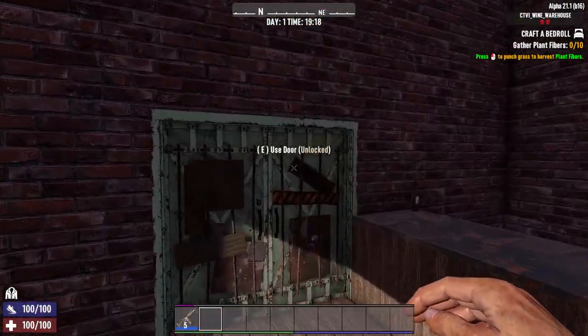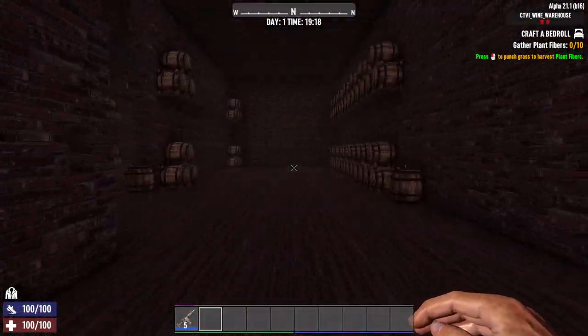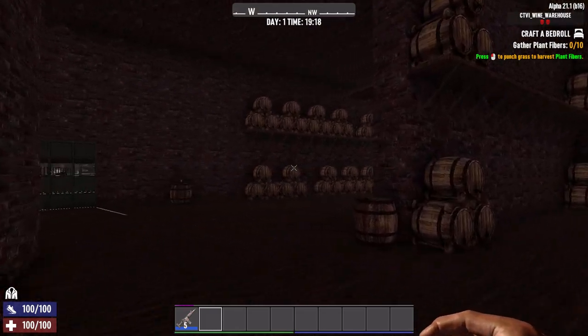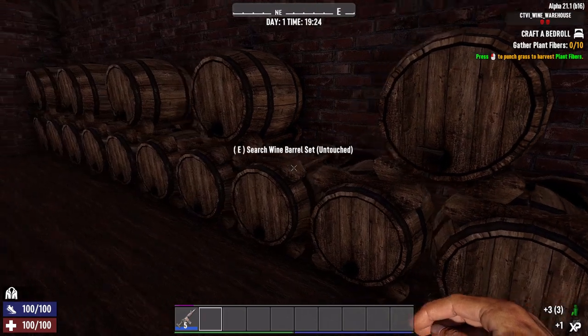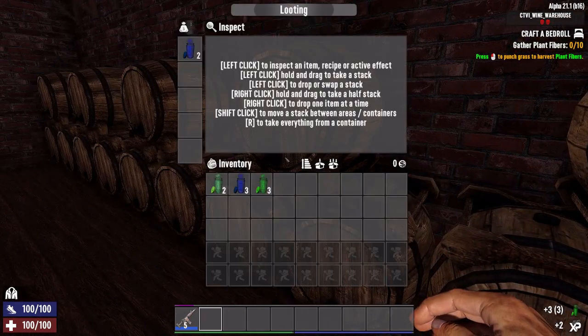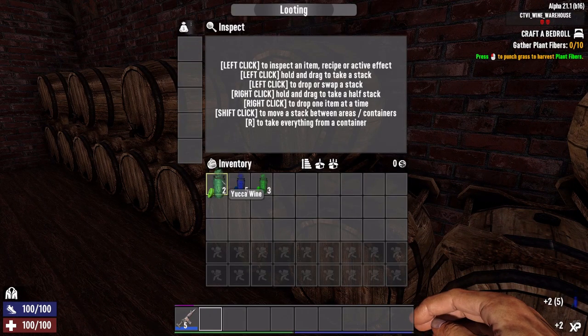The drinks mod adds new wine into the game and is part of the loot that is findable within these barrels. So it's a really simple mod — it just gives you an extra chance of potentially finding some of our new wine that's in game. We've found quite a mix here: we've got some yucca wine, and blueberry and pear wine.